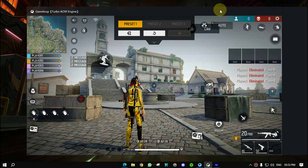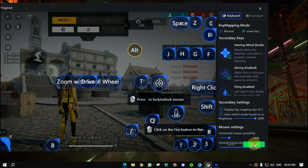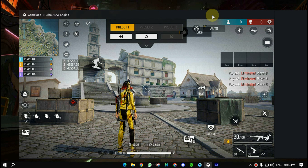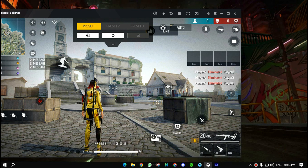First of all, if you are a PC player, then your key mapping will not work. I have not updated yet, so I will see that the key mapping is working here. We are doing smart key mapping here, and when we click on it, the key mapping will be equipped. But here it is not working. We are doing smart key mapping and normal key mapping here.